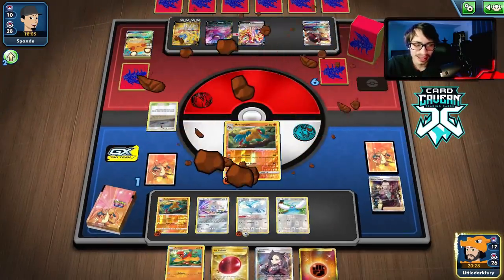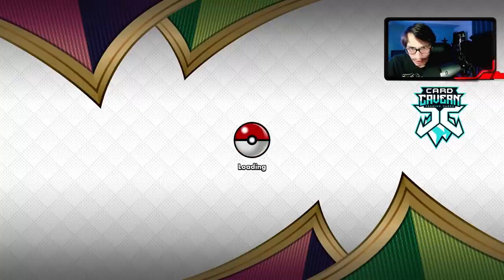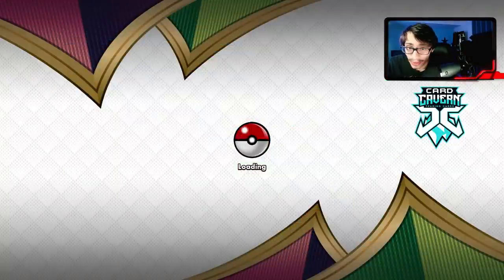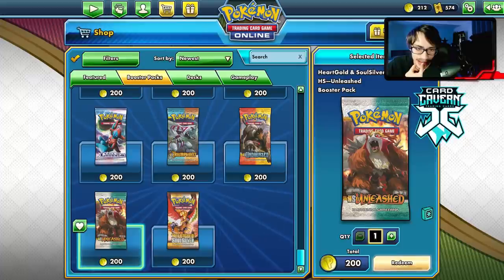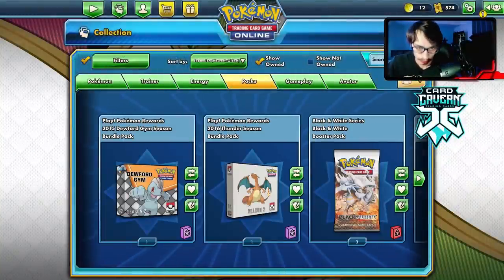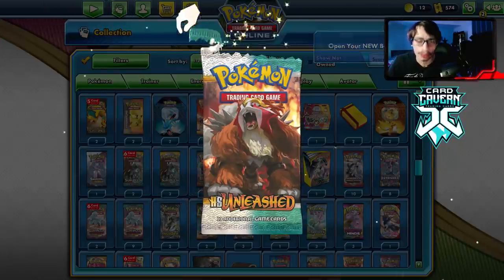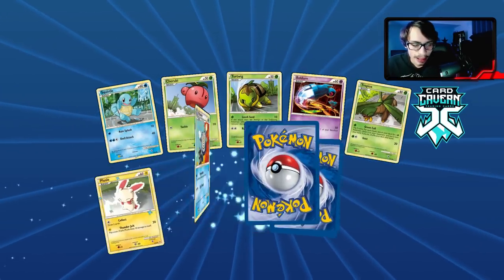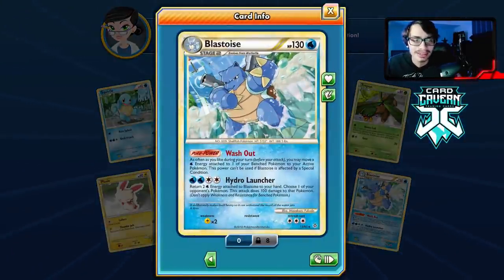Get this 'balanced' deck out of here — Boss was prized anyway. Let's go, taking a dub against ADP! I think we can buy a pack from the shop to celebrate our victory. I'll buy an Unleashed pack — I still want to pull Shaman. The only reason I also want Undaunted is it has some really good reverse holos like Smeargle, Vileplume, and Gliscor. We get Ferrothorn — how am I not pulling Shaman yet?